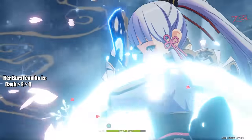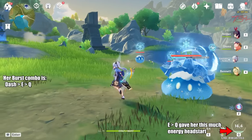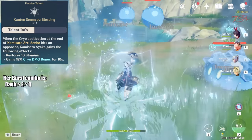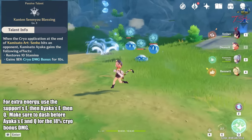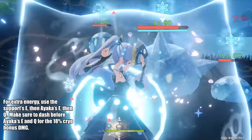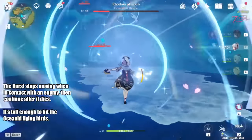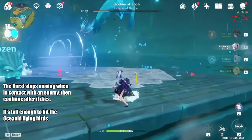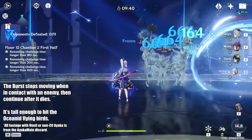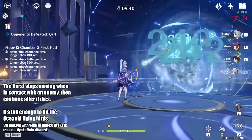For Ayaka's burst combo, you want to dash and then use the elemental skill followed by the burst. You want to use her skill before the burst so you can start collecting the energy particles during the animation lock. You also want to dash before using any of her skills to take advantage of that 18% cryo bonus. If you want to get an extra boost, you can use your cryo battery skill, then swap to Ayaka, and then dash, E, and Q. Doing this fast enough will give you the extra energy particles from your cryo battery and Ayaka's skill. Her elemental burst will stop moving after touching an enemy and will continue after the enemy is destroyed. It hits pretty high up so it will catch enemies inside Venti's burst, but it will stop moving on the first enemy hit, so you want to move closer before using Ayaka's burst to ensure all enemies are getting hit. If it's just a single target, then it doesn't matter.